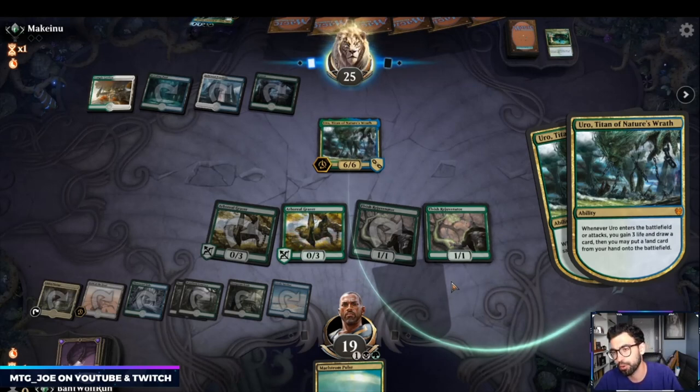There's a lot of Underworld Breach decks. I was playing last night and there's actually a Jeskai one that was really cool — it was Underworld Breach main board and then a transformative sideboard to a Karn, four-mana Karn deck. Not the Great Creator, the other Karn — Scion of Urza. And then you just made big Karn constructs.